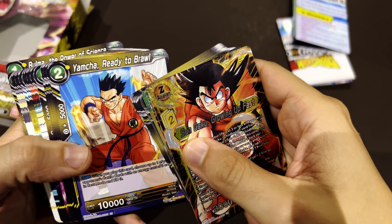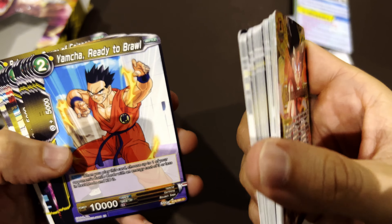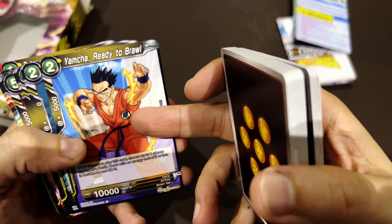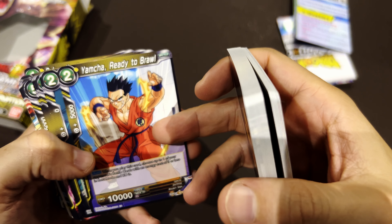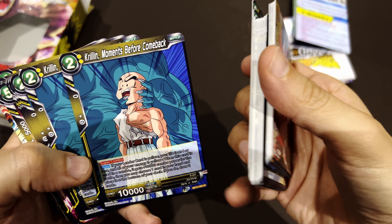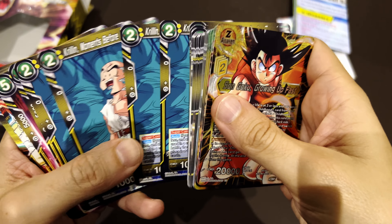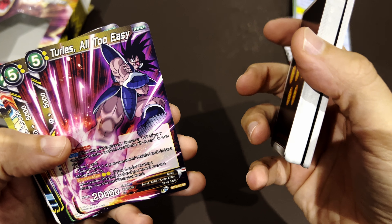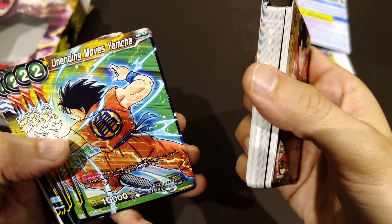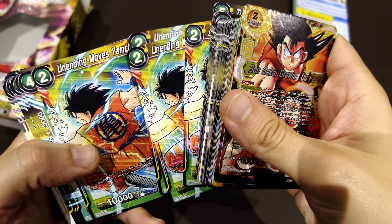Yamcha ready to brawl — so Yamcha here is already in Z, Bojack Saga, so that's from the movie. Properly performing his role, which is always being the first to die, or the first to appear to face the enemies and get his ass kicked heavily. And then there's Krillin here doing the same thing against Garlic Jr. Turtles from Turtles Saga — that's the evil brother of Goku. Yamcha — that's the tournament where Yamcha was doing great but losing as ever.